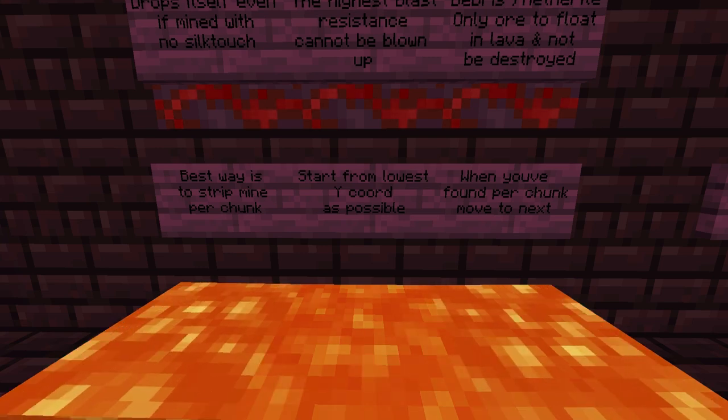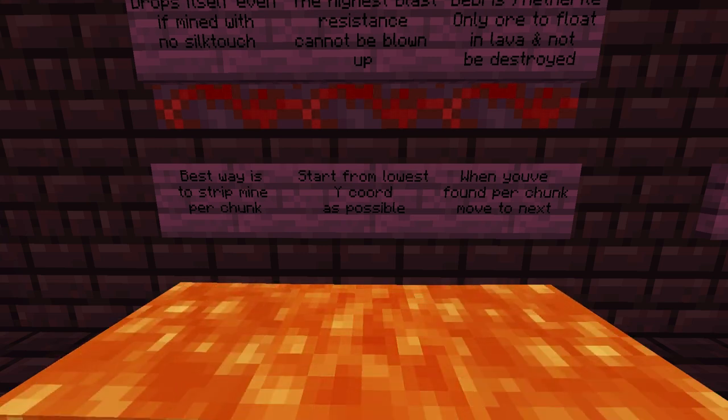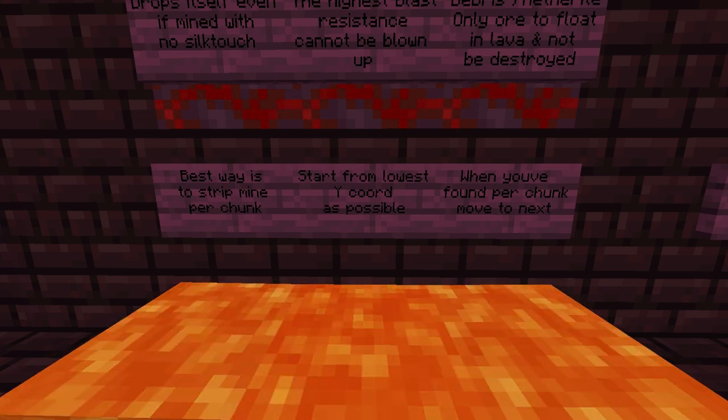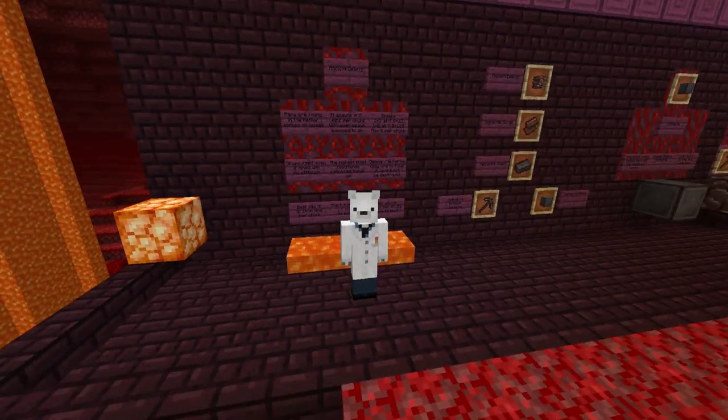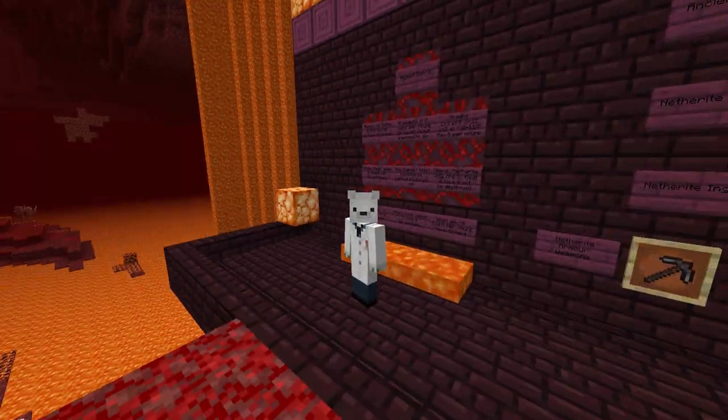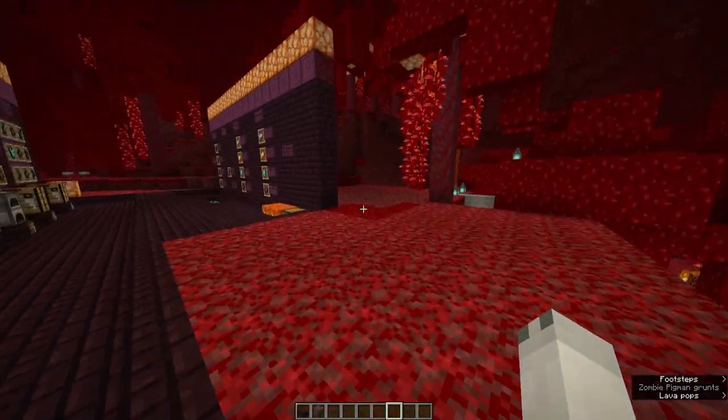I suggest strip mining in chunks because once you've found your Ancient Debris in that chunk you can move on to the next one, so it can be as organized and efficient as possible. Now I have found some Ancient Debris in a strip mine just below this, so let's go and have a look at that.